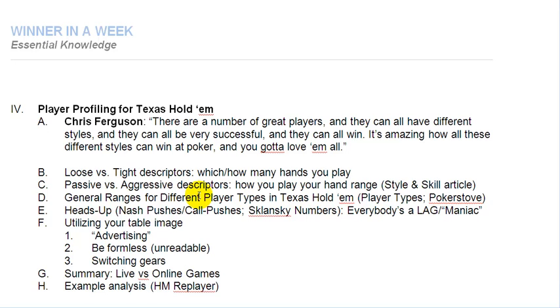We've now looked at general ranges for different player types in both full ring and 6-max, and we've looked a bit at heads-up match-ups. I mention here that everybody in heads-up — if it is just a heads-up cash game — is playing a LAG maniac kind of style. Something else we want to look at is heads-up play, which would also apply to tournaments, cash games, and even blind battles in 6-max and full ring games where you're down to two players — the small blind and the big blind. We're going to look at Nash push and call ranges, and then the Sklansky-Chubukov numbers.